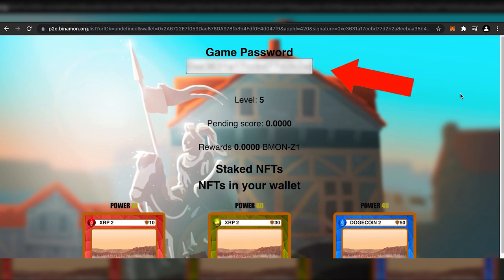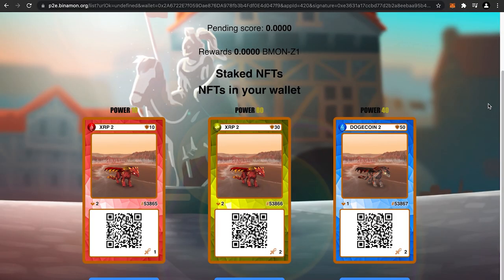Once you've connected your wallet, you will see on top there's a game password. You'll need this to actually play the game. When you scroll down, you can see your Bynumon Z1 monsters. You can choose one to start playing in the game.